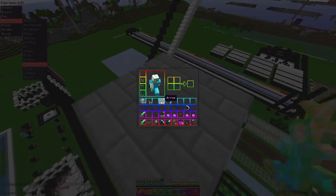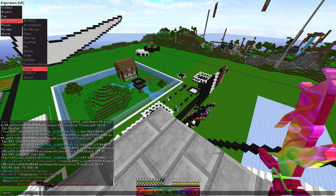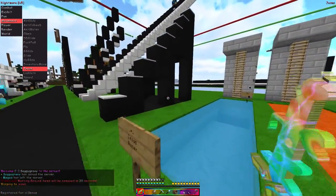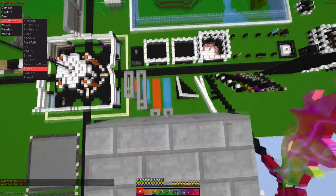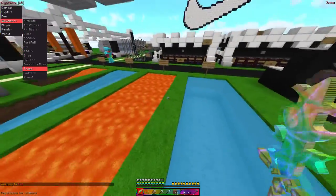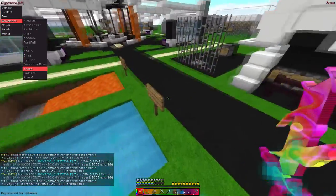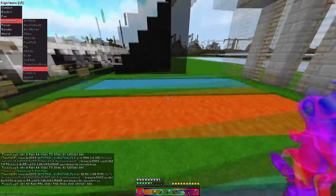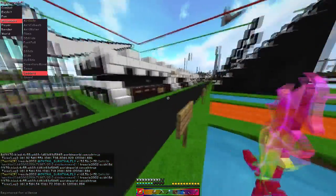Inventory move works fine. Jesus works fine — toggle it and walk across water or lava, it works completely fine on both.